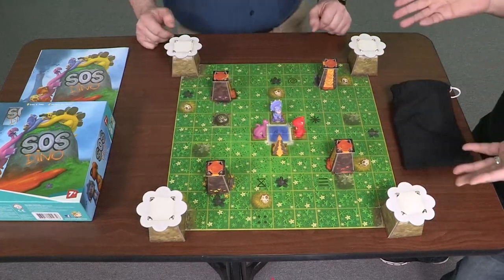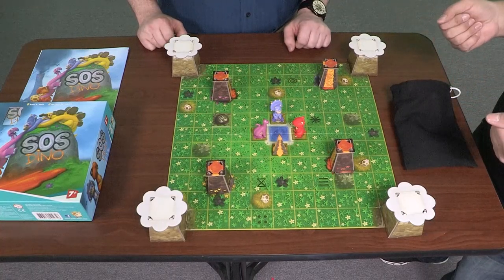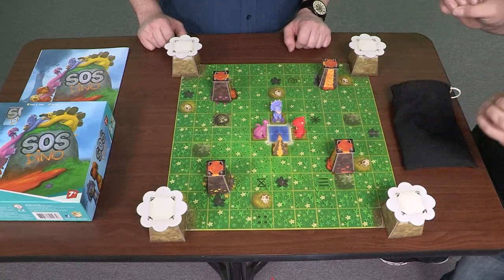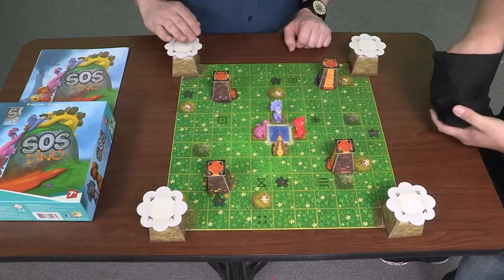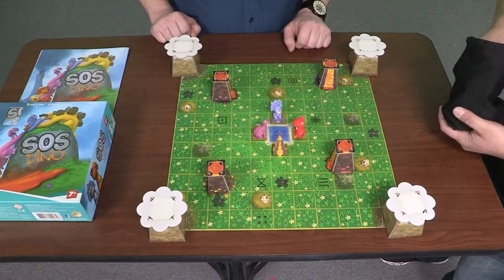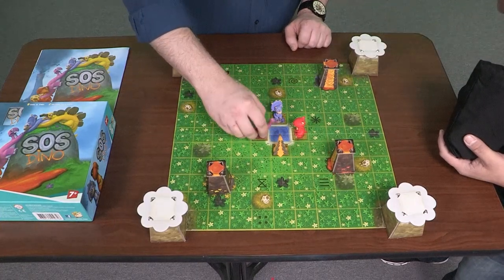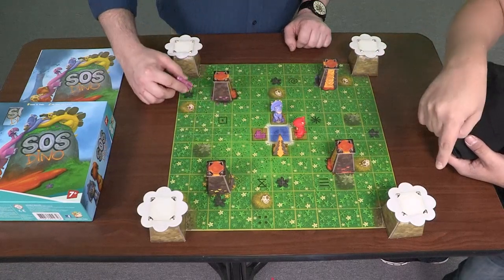We're just going to show you a quick playthrough of the game. We're not going to explain too much of the rules — you could look that up online yourself. We just want to show you how easy this game is, but also how really complicated it can get really fast. The board is set up with mountains, volcanoes, eggs, and our four dinosaur characters. The storyline is that you have four dinosaurs enjoying time at the pool, then suddenly volcanoes erupt and you've got to get yourself and the eggs back up the mountain.